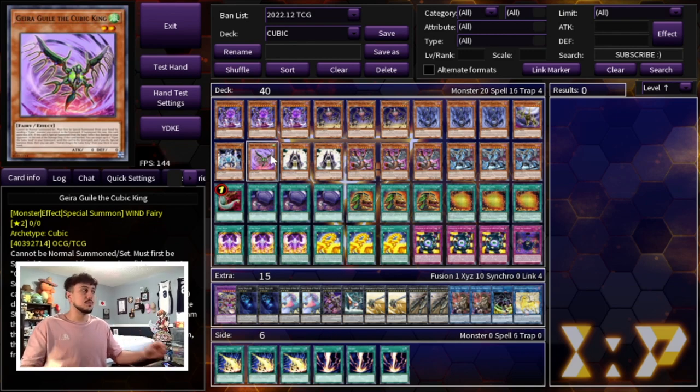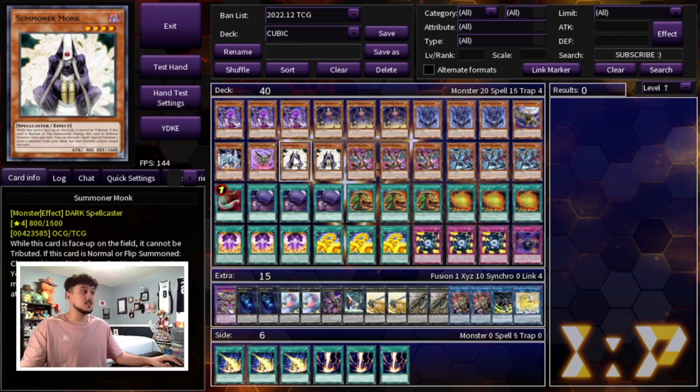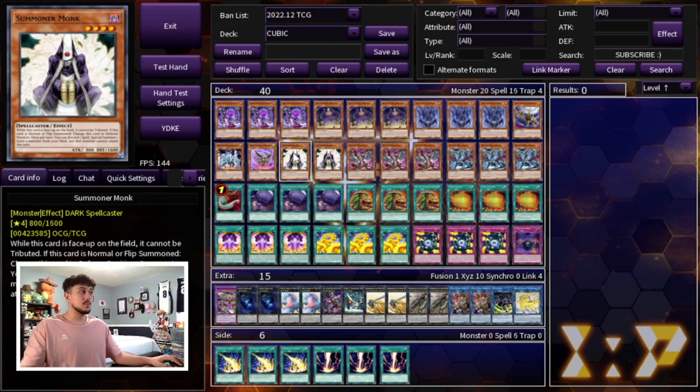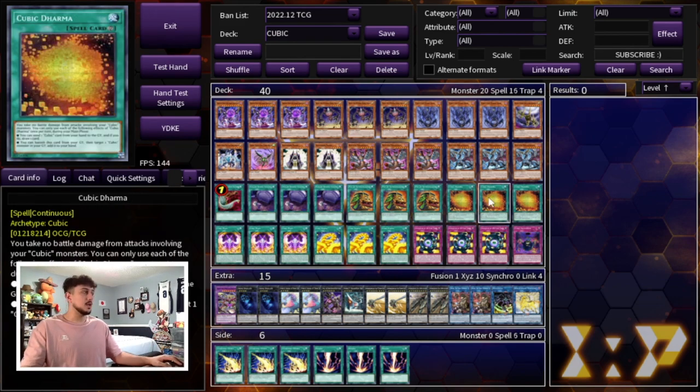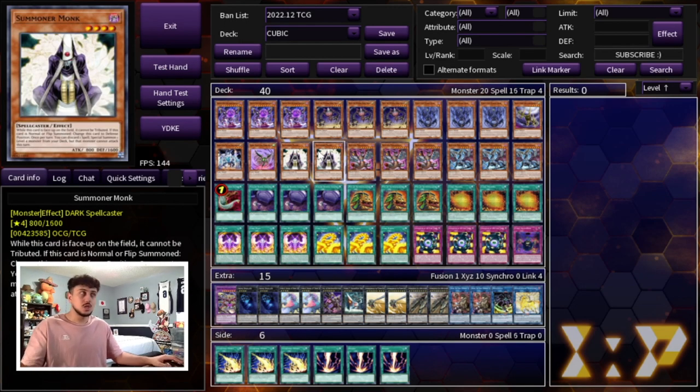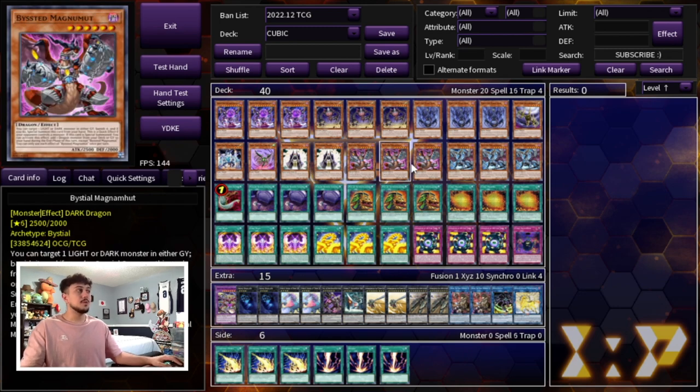We're playing two Summoner Monk. Summoner Monk is very powerful because this is how you get access to your Duza if you don't draw your Duza. Summoner Monk is not a three-of because you'd rather just normal summon Duza anyway, so this is kind of like your fourth and fifth copy of Duza. You have to discard a spell for Summoner Monk to activate — and we play a lot of spells, so discarding some of your Cubic spells is not a bad thing. It also gives you access to Rank 4, which is nice.